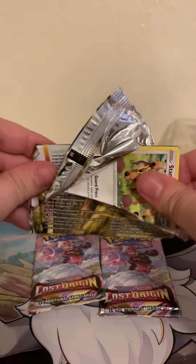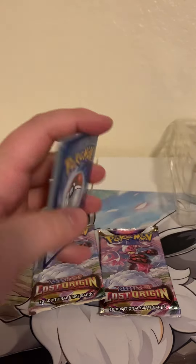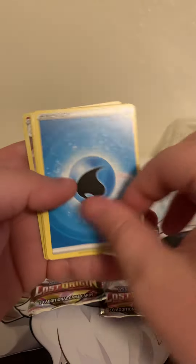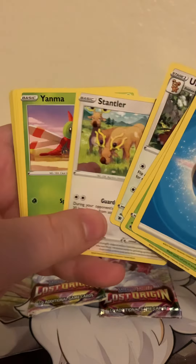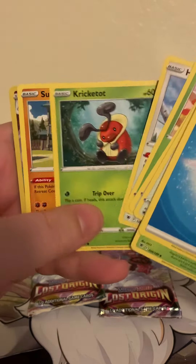Let's open up this Astral Radiance — that's another set I completely bombed in when opening. Metal, Water Energy, Dart Tricks, Trek and Shoes, Ursaring, Stantler, Yanma, Hoothoot, Cricketot.